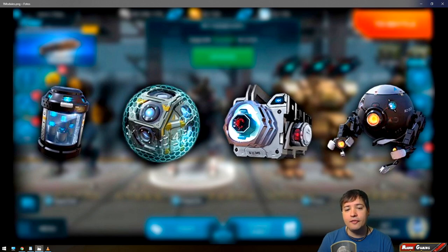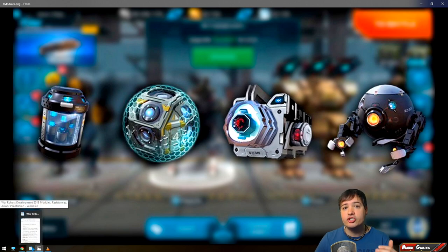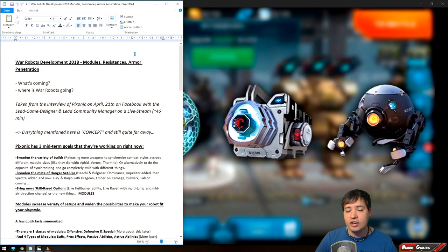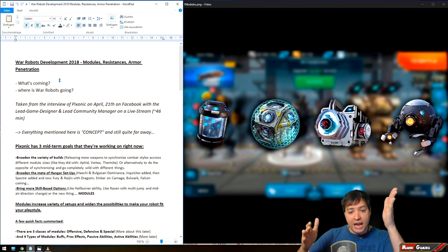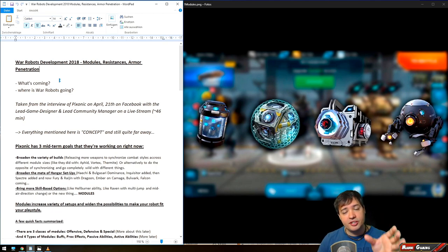These are a few examples of modules already — we don't know what they are exactly, just some concept art pictures. It's important to stress that most of these things are still just concepts, not yet finished or fully planned. Modules, armor resistance, and armor penetration are coming to War Robots. For example, there can be resistances against only rocket damage, energy weapon damage, or kinetic projectile damage. Armor penetration is the counter side to resistance, giving your weapon more effectiveness against those damage types.